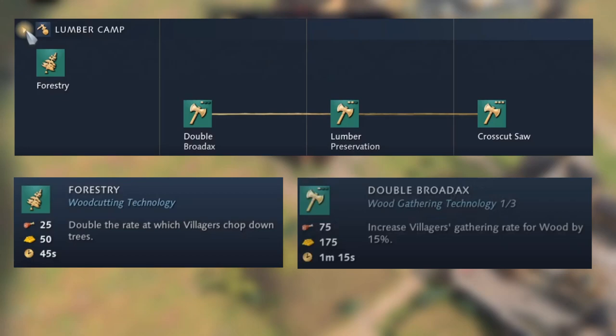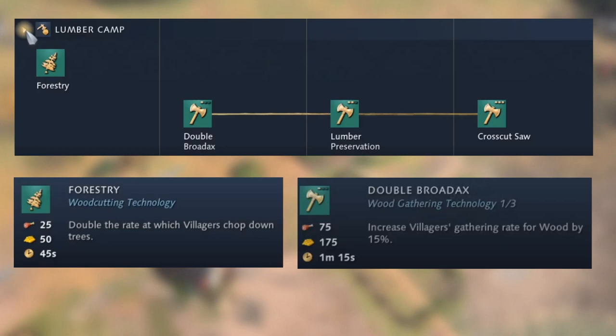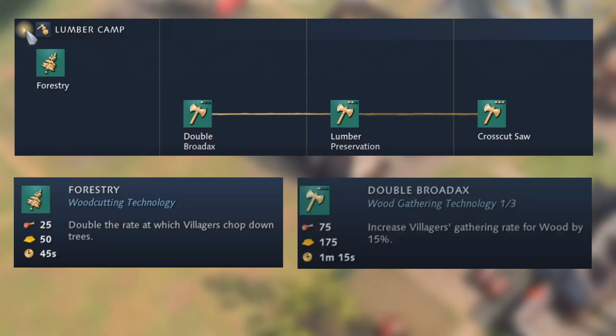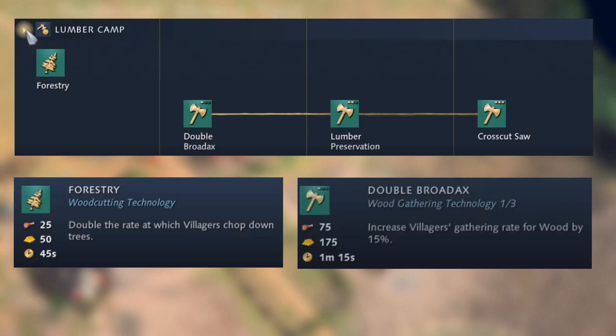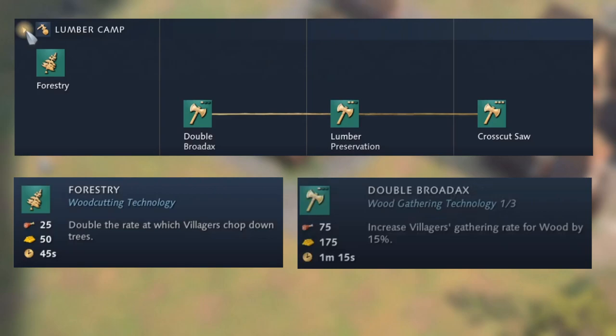At the lumber camp there's a good selection of technologies. The Dark Age option is Forestry, which doubles the rate at which villagers chop down trees — it's not a gather rate bonus, just faster tree felling. In Feudal Age, Double Broadax increases wood gathering rate by 15%. Castle Age and Imperial Age offer Lumber Preservation and Cross-Cut Saw, which provide the same type of bonus.